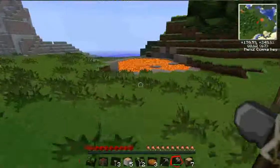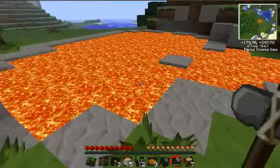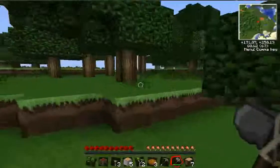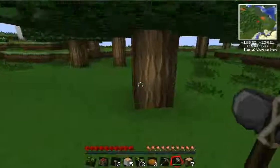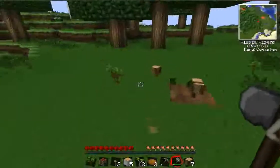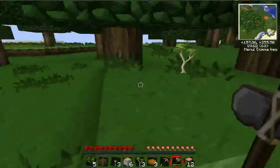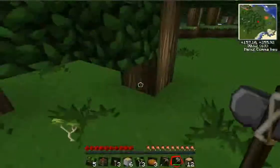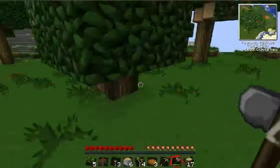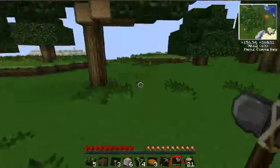I'd just like to point out that this is a completely random map. That is going to be really useful. We might just set up right here. Now, Tech It Light has the TreeCapitator plugin, which means that when you use an axe like this one — just a stone axe — it knocks down the whole tree.